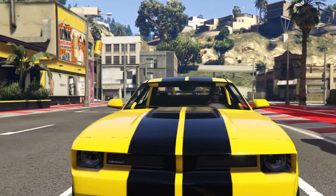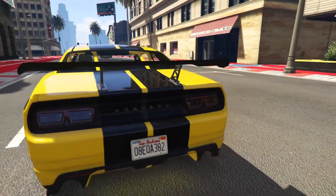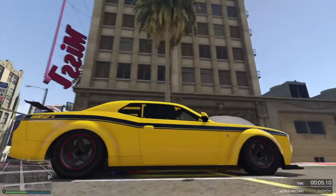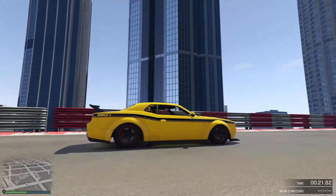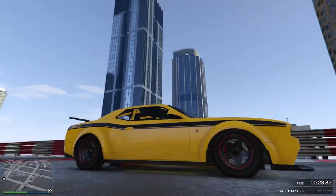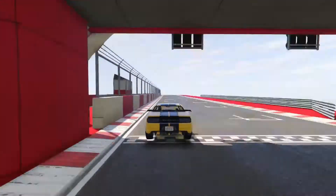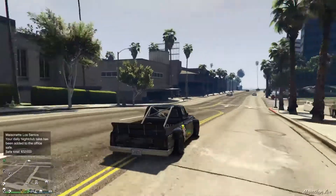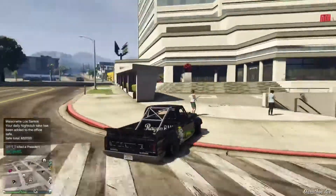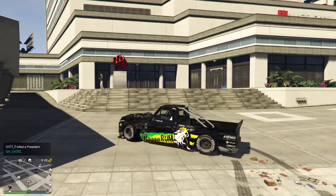Okay, we'll bring it back to a muscle car comparison, ladies and gentlemen — the Bravado Gauntlet Hellfire, a muscle car released as part of the Casino DLC. We're going to put it down the straight now. And 54 seconds, ladies and gentlemen — nearly 10 seconds faster than the Drift Yosemite.